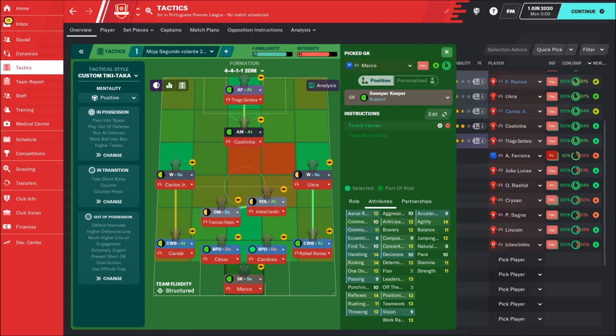In attack we have Advanced Forward — he must be fast, with great movement, finishing, and dribbling. Then we have Attack Emitter on attack duty, who is going to run into the opponent's box, so finishing is also important, along with passing and technical attributes with dribbling. Then two wingers where speed is the most important, followed by crossing and dribbling.